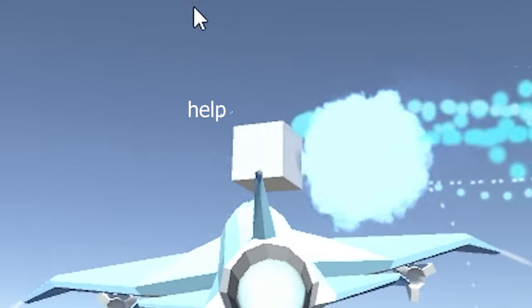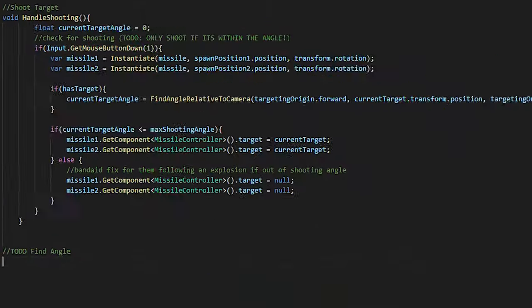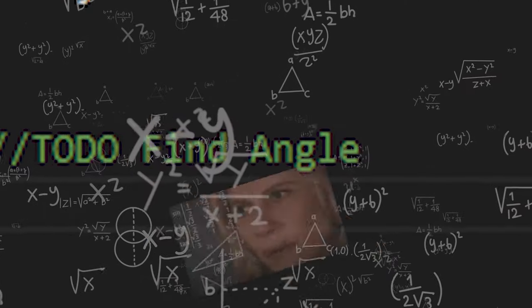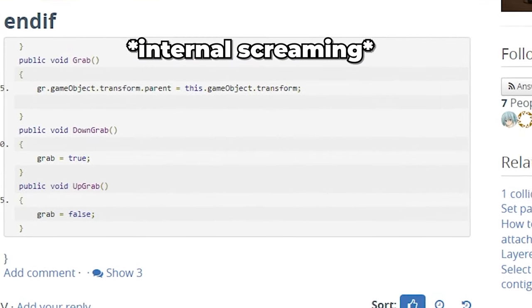Currently the missiles are a little bit OP — wherever we are and wherever we are facing, they will just instantly home into the enemy. So I got to work adding a targeting system. I was about halfway through coding this when I had the realisation that I don't know math. I had to watch a bunch of tutorials on angles to find out where the enemy is in relation to the player.